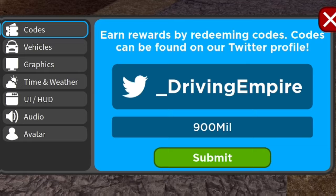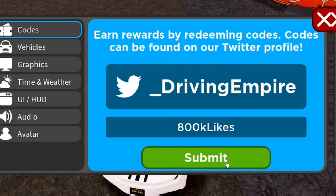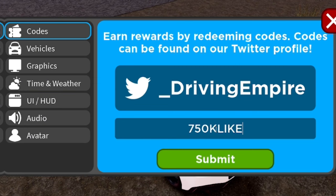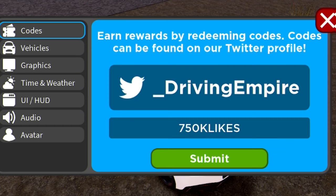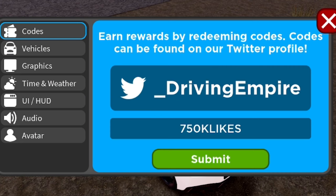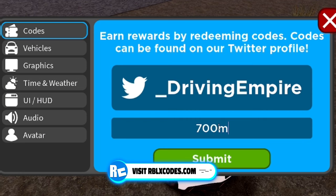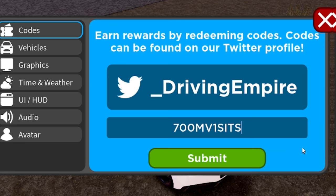Next, redeem the code '800KL1KES' — type it in and click Submit. After that, redeem '750KL1KES'. Remember, the capitals must be exactly as I show you or they won't work. Keep in mind there are also some Halloween codes later in the video that will give you free candy. After those, go ahead and redeem '700MVISITS' — all capitals.